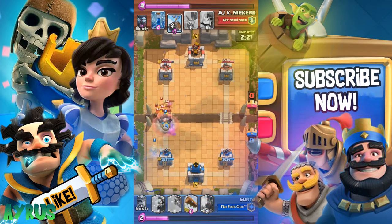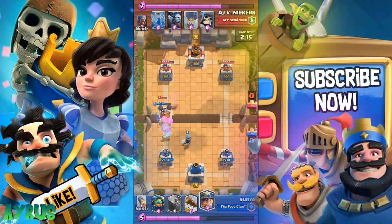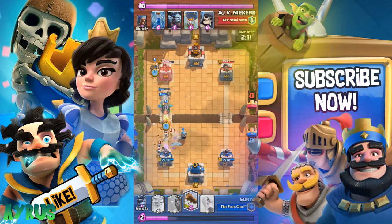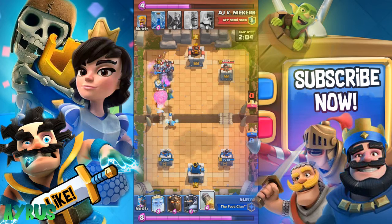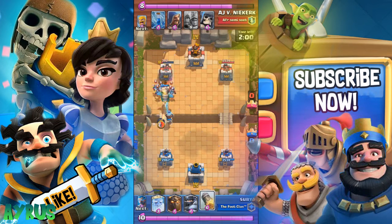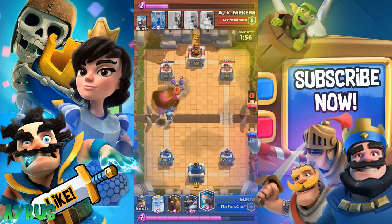All troops are doing massive damage — that's really sad for the opponent. The mega knight is definitely one card you need for the triple elixir challenge. Also, make sure you're taking the zap instead of the log — the zap is much better than the log in this challenge, trust me.